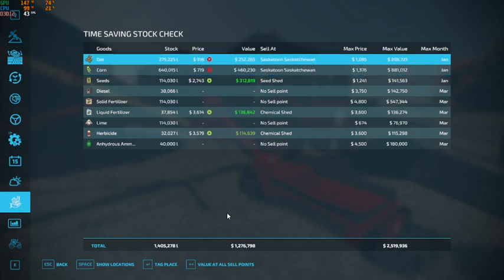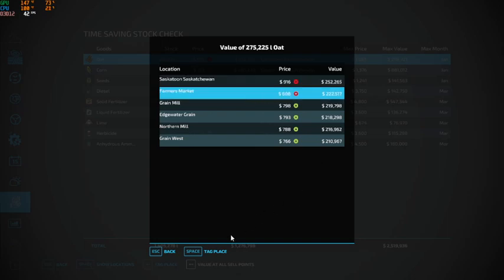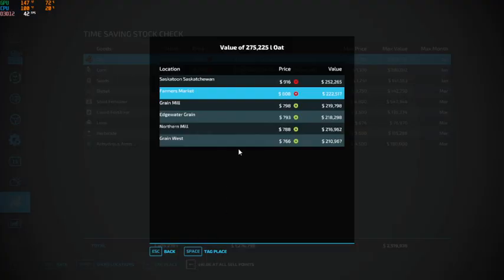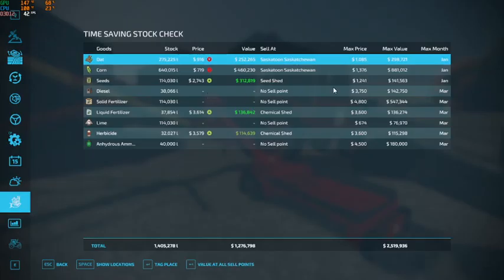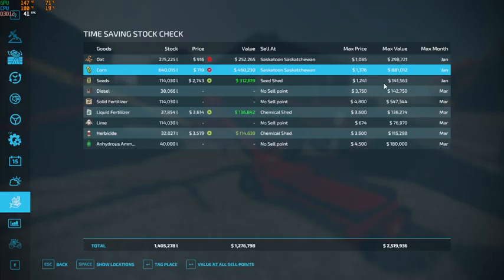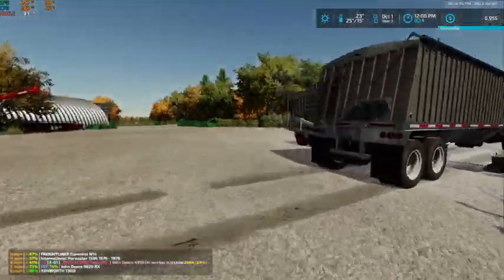But that is going to be at the train, which we are unable to use at the moment. It's not going to let me change it. So it's going to be $222,517 for our oats and the highest here is going to be $413,585. So not quite as much as it should be, but who knows — maybe the update will be out soon and we can use the train again.